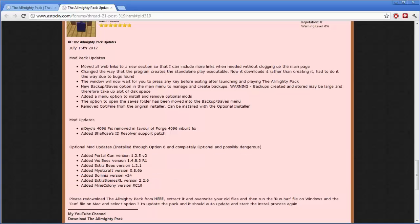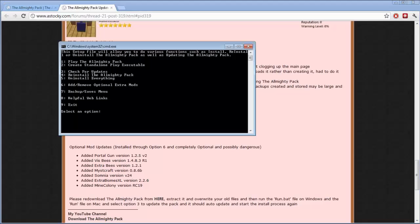Here are all the optional mods: Portal Gun, Viss Bees, Extra Bees, Mistcraft, Somnia, Extra Biomes XL, and Mine Colony. I have installed them all and gotten their configs working, so it shouldn't be a problem. But I haven't played around with them extensively, so there may be incompatibilities I'm not sure about. It looked good, but you never know — just be careful and make sure you keep plenty of backups.